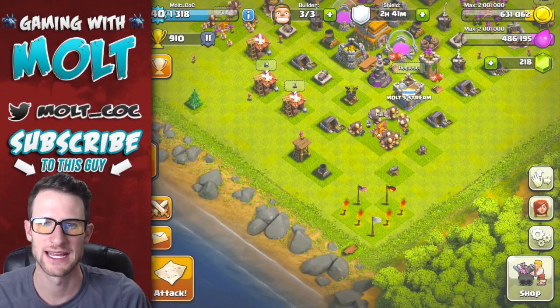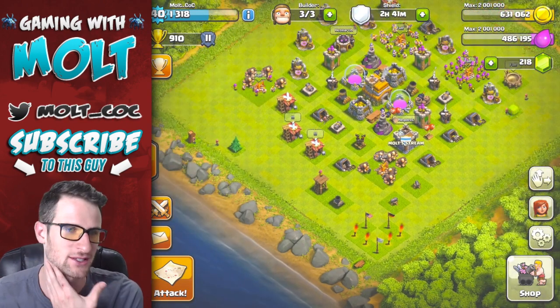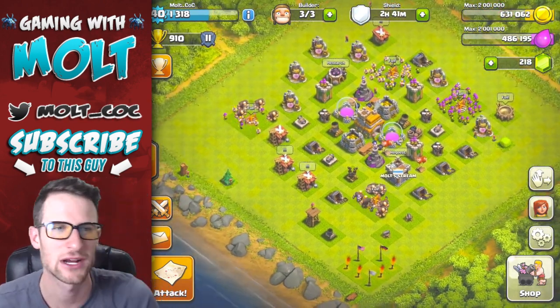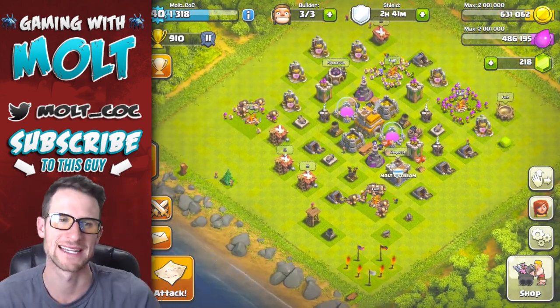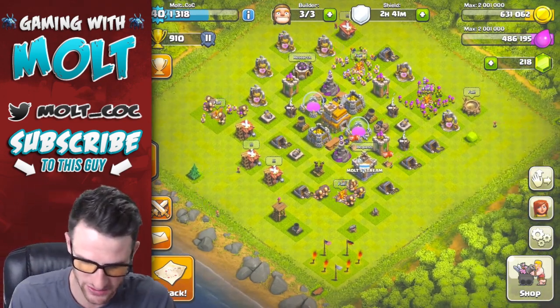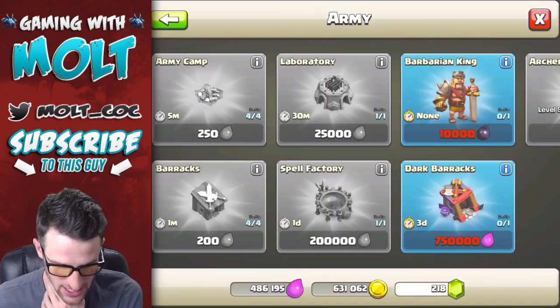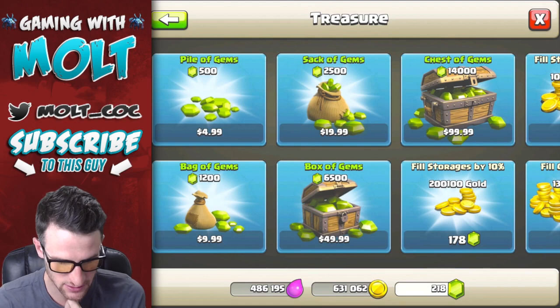What's up guys, welcome back once again, it is me Molt. So happy to be here with you guys today. As you can see we are playing on our Clash Without Walls account. We've got three builders ready, we've got a whole bunch of gold that we can use. I think we're gonna just upgrade all these other things.